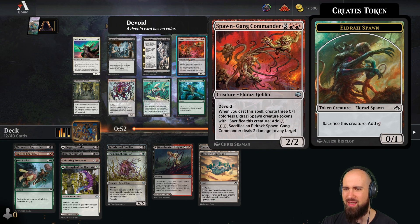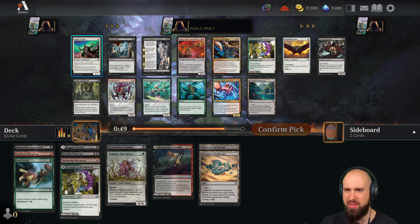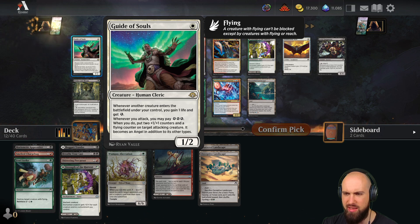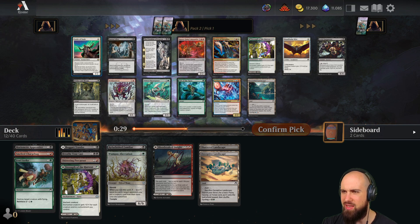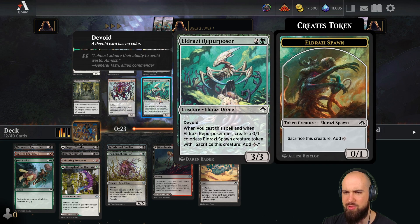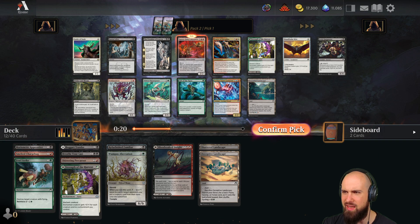One Gang Commander — insane. Eldrazi Repurposer — insane. Guide of the Souls: whenever another creature enters the battlefield under your control, you gain one life and get one energy. Whenever you attack, you may pay three energy and put two +1/+1 counters on a flying creature — it becomes an angel in addition to its other types. But we are not really into white. I guess I go for the Spawn Gang Commander.